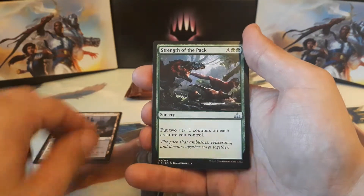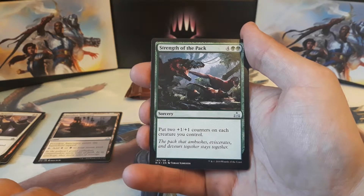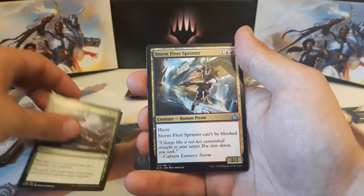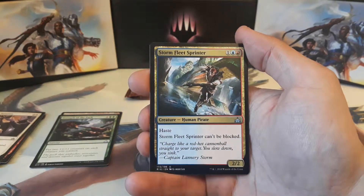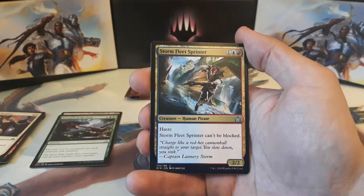Our second uncommon is a Strength of the Pack — four and two green, puts two +1/+1 counters on each creature you control. And our final uncommon is a Storm Fleet Sprinter: one, one blue and one red for a 2/2 with haste. Storm Fleet Sprinter can't be blocked.